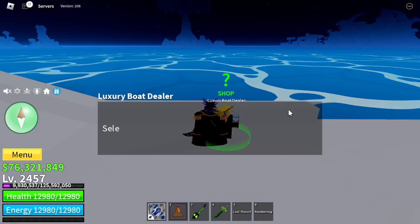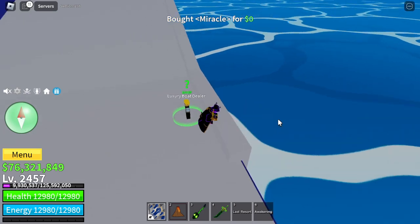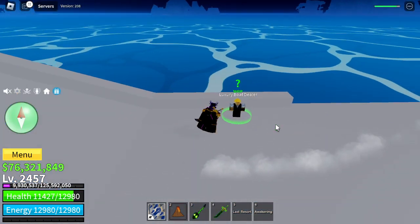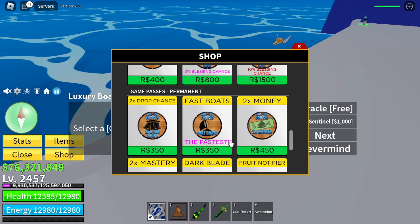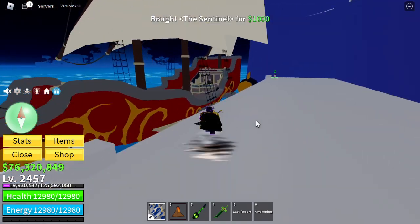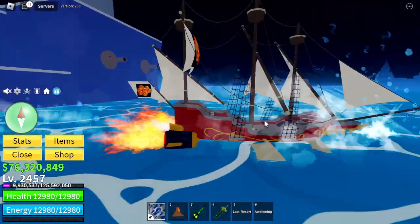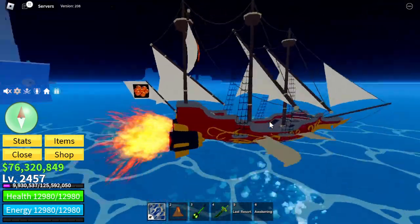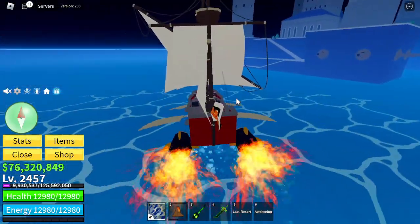The boats have changed. Here's the free one — both the free boat and the new boat can fly. The further away from any island you are, the higher you can fly. This is the max height you can fly. Sometimes it glitches and the background goes black or transparent — they should probably fix that. The luxury boat costs 350 and is really worth it.